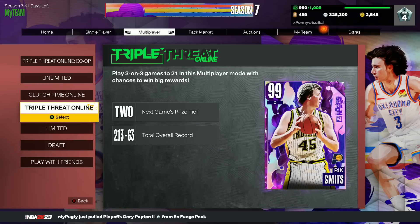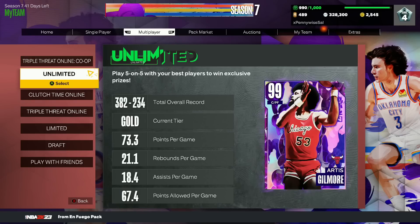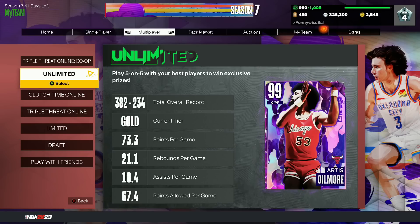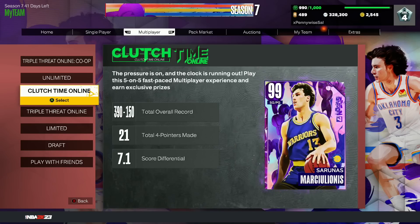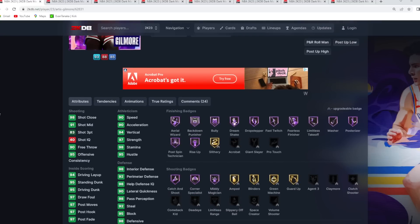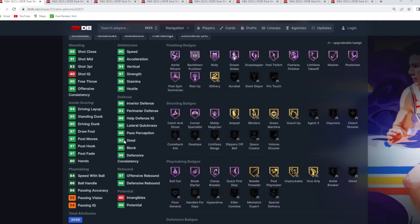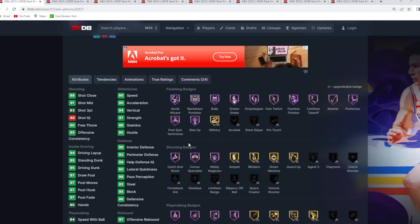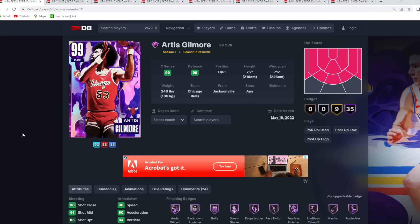The two online game modes I recommend grinding are Clutch Time Online and Unlimited. Now I'll hop over to 2K DB to show you the stats and badges of all the cards. Starting with Dark Matter Artis Gilmore from Unlimited at 6,000 points — he's a 7'2" center/power forward with a 7'5" wingspan. Stats are incredible: 95 block, 92 steal, 98 interior defense, 92 perimeter. He's super athletic, has every Hall of Fame defensive badge, a solid jump shot, and good dribble moves.